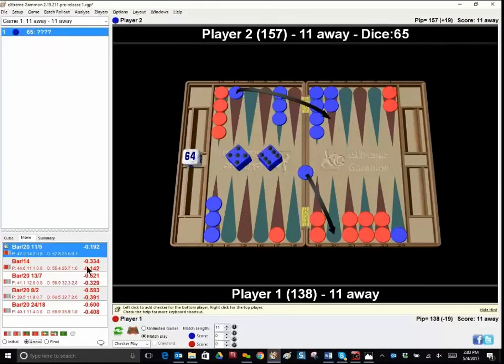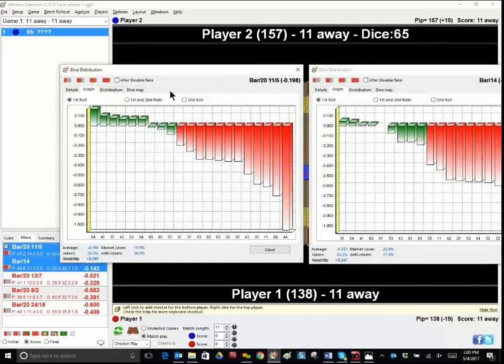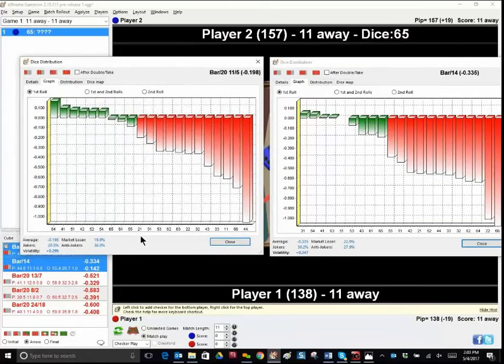Another valuable thing to do is highlight both plays, right-click, and look at dice distribution. It gives you a feel for your opponent's next roll — which rolls hurt you and which help you. Looking at the final averages, when you make the best play your average equity is minus 198, and with the bad play your minus equity is about twice as bad. So there's really a big difference between these two plays.